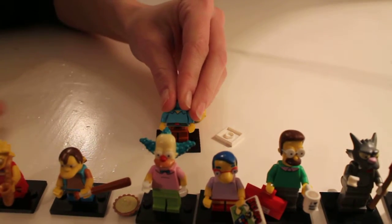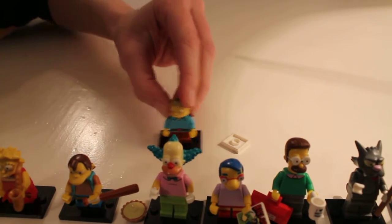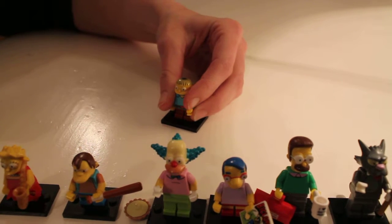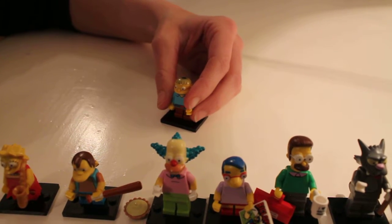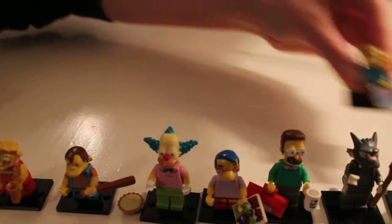We'll pop his body onto his legs — this one's a really easy one to put together, these are the type I like. And we'll add his little tile which says 'I choo choo choose you' — it's really cute. So there we go.